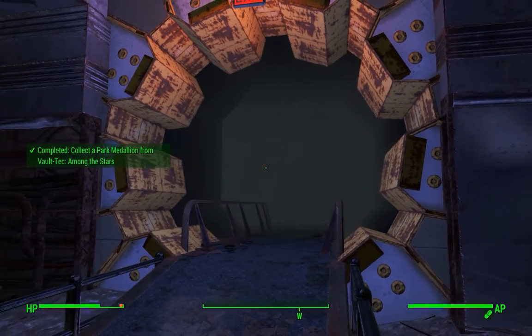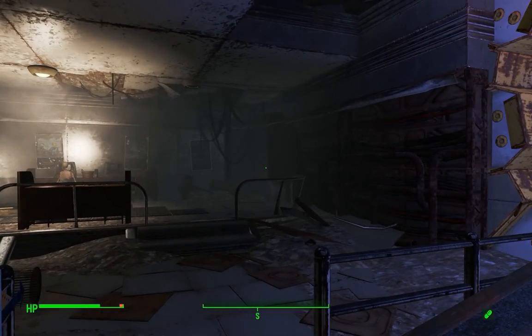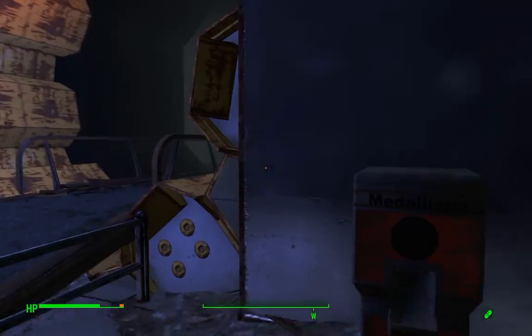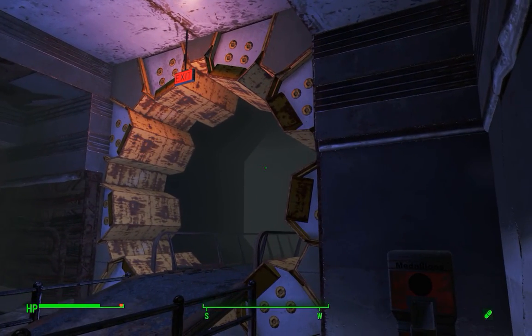This is right beside the exit to the Vault Tour. So if you're coming through here for the first time, you'll go through the whole fake vault tour, where they're talking about a vault in space. The medallion dispenser is right beside where you come out at the end of it.